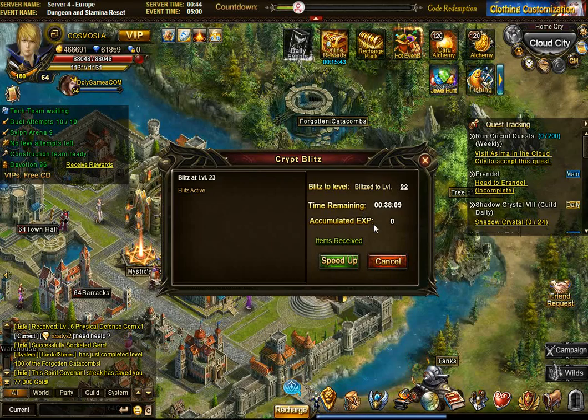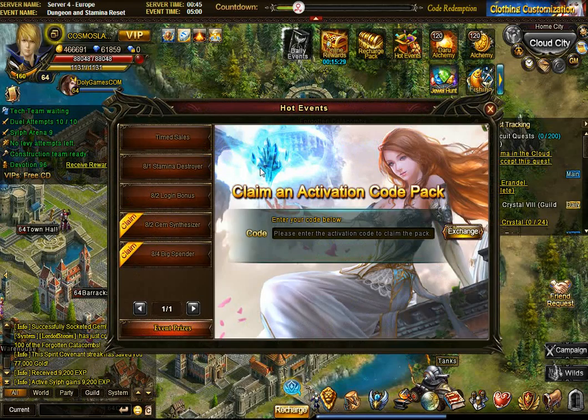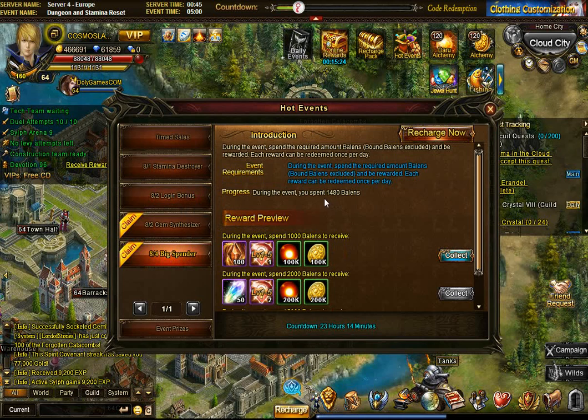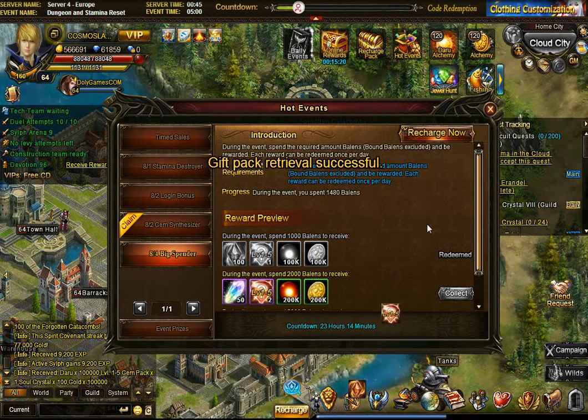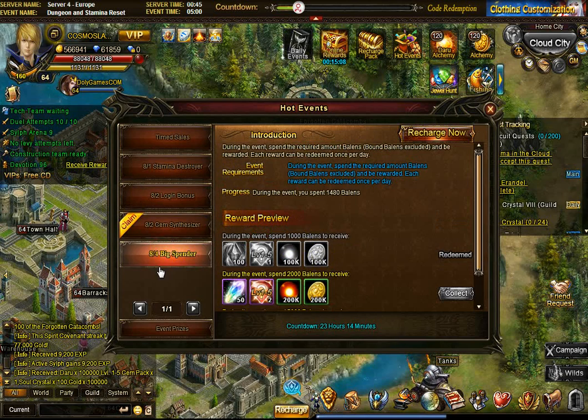Whatever I get from there — for sure I get level 1s and level 2s — so maybe I can make another level 5. But probably not. Anyhow, catacombs goes there. And now we can go to the very nice thing. Oh there's a big spender event there. So for whatever Balans I spent — so 1 and a half thousand so far — I can collect that reward. Later I'll probably do some jewel hunts, probably tomorrow, and maybe bring it up to 2,000 or maybe 5,000. Grab that big spenders generally.